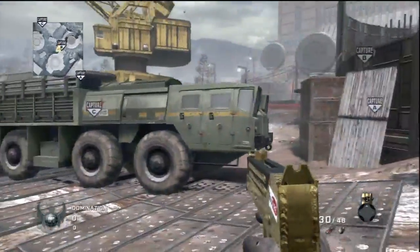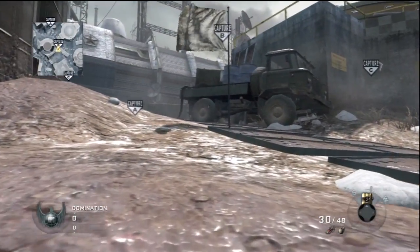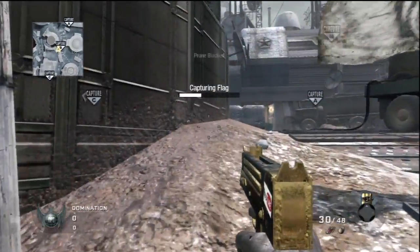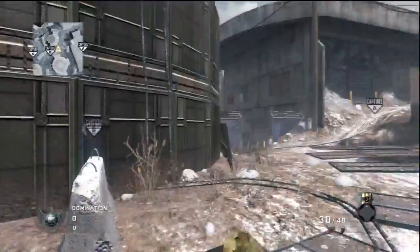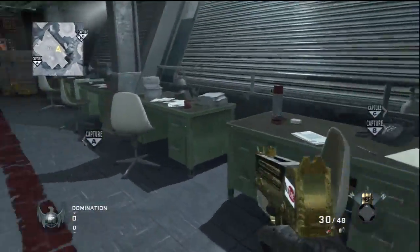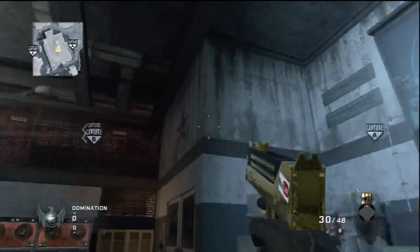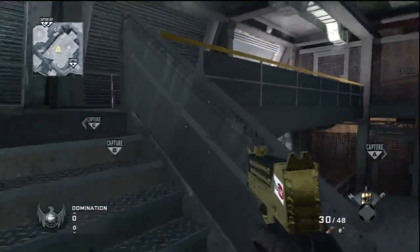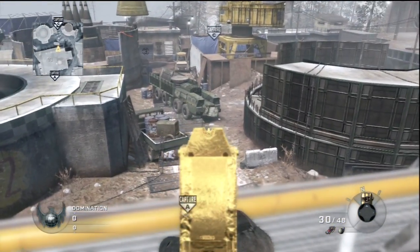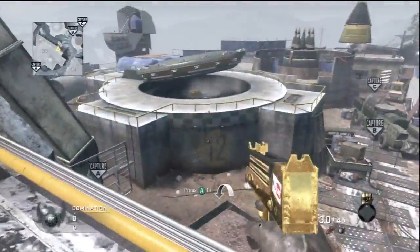Securing B — getting B is going to be tough, you're going to be kind of out in the open. Looks like you can cap it from right here, securing bravo. Got a pretty good vantage spot on all the avenues into B; it'll be interesting trying to keep and hold it. There's a computer room here that gives you a pretty good vantage point down on B, but if you're behind that truck right there you'll have some cover.